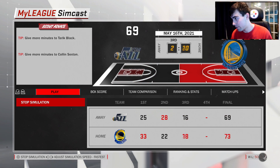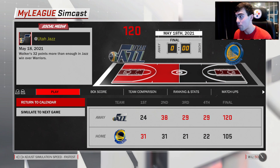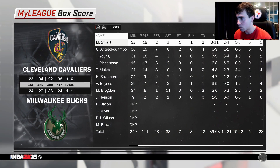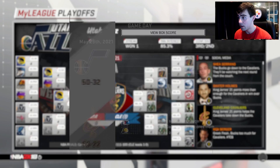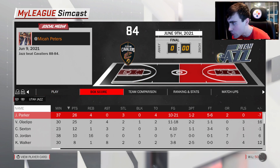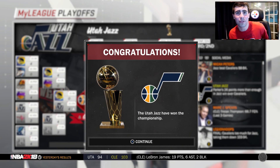Round two, we face a seven-seeded Spurs team who upset the two-seeded Timberwolves. They have Jonathan Simmons, Brooke Lopez, and Lonnie Walker. We go to game seven in Utah — we win by 14, Kemba drops 20. Then we face the Warriors in the Western Conference Finals. We win game one at Oracle by 10. We're up 3-0 — we swept the Warriors! Then the NBA Finals against the Cavs — 36-year-old LeBron, Love, Bridges, Teague. We go to game seven on the road in Cleveland and win by 6. We won the title in the third and final year!